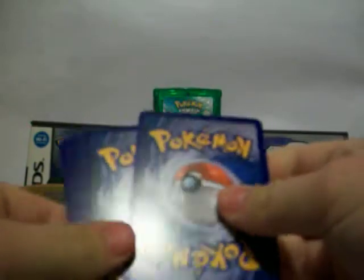Last pack — Supreme Victors. Cards pulled: Raichu, Arcanine, Togekiss, Corphish, Mudkip, Growlithe, Roselia, Baltoy, a Solrock Reverse which is a rare, and an Absol G Level X!